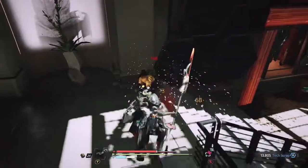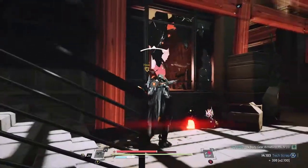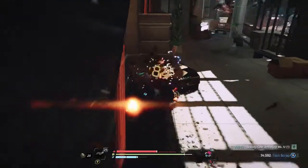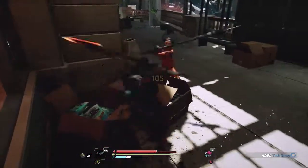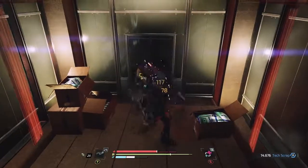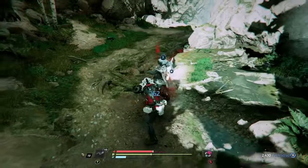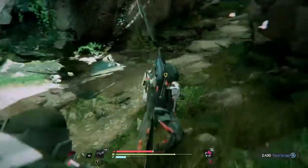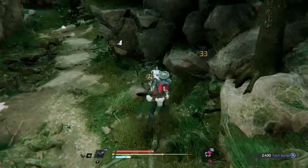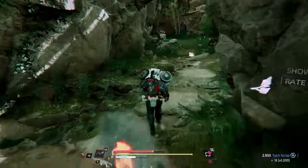Where The Surge II shines is in its gameplay. Combat mostly has remained the same, with the player targeting specific body parts and cutting them off when enough damage is dealt. However, now added is a parry system that is a bit hard to get used to, and collecting upgrades by slicing specific parts. Most of the equipment you'll earn in the game comes from cutting off limbs from enemies and taking their equipment. For example, if you want an enemy's arm armor or arm upgrade, you'll target the arm. This makes getting specific items much easier.